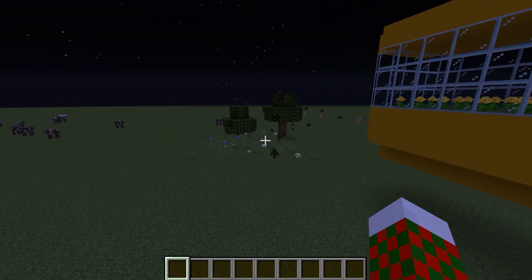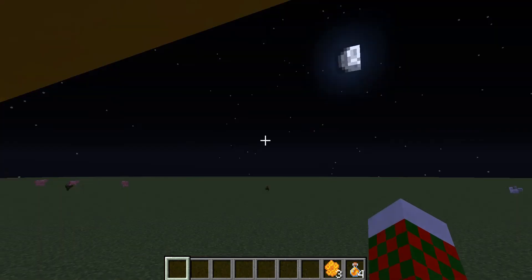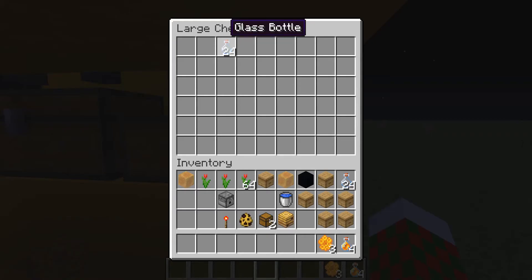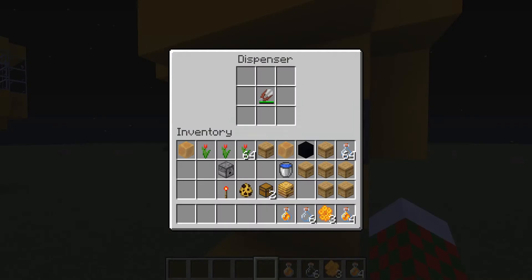I've been gone for about ten minutes. Let's see what's in the chest — that's pretty good! We got honey bottles and honeycombs, and remember it's only been ten minutes. Look how much we got just by doing nothing — that's a lot! It does spit out extra glass bottles, so that's why you need to keep a lot of glass bottles loaded in the dispensers.